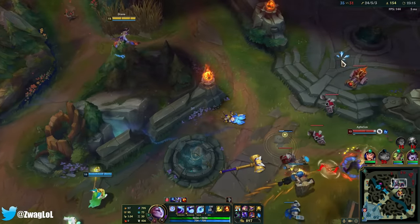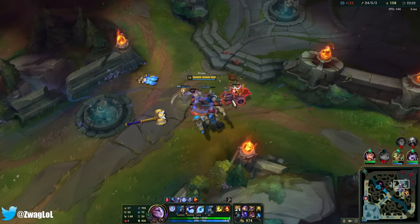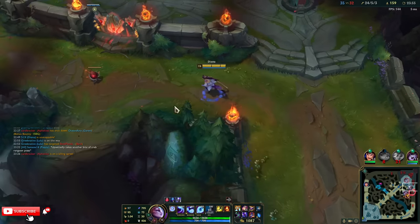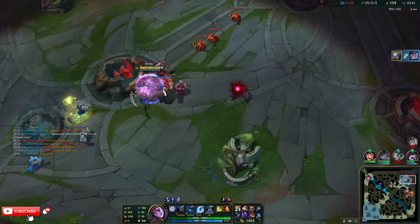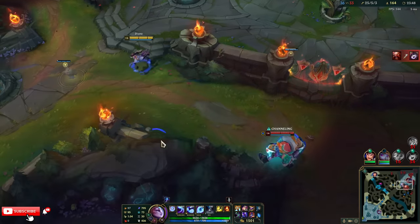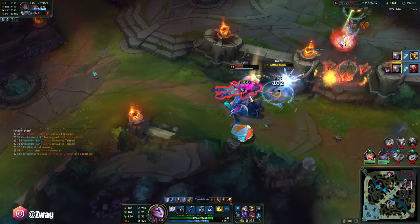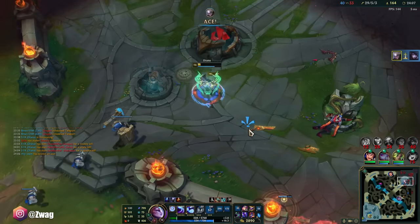The trolls and griefers are at an all-time high, but the games are actually pretty good for the most part. Look at that damage — that's a QE combo with W, and it's already back up. You're all dead. That fourth hit, baby — big old Diana damage.